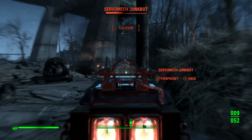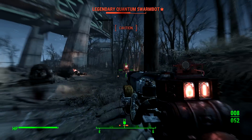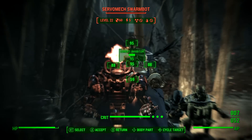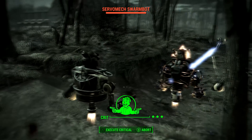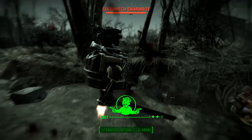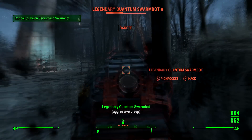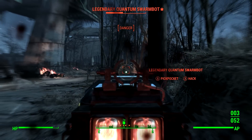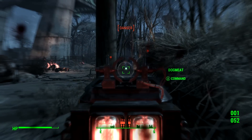Let's get rid of this one first. I don't know where its weak point is. We can shoot it in the head and go for a crit. Did that even do any damage? I think I missed. It looks so weird. Trying to kill this legendary one first - it's actually doing quite a lot of damage. There we go.